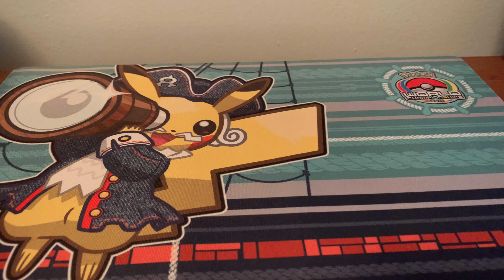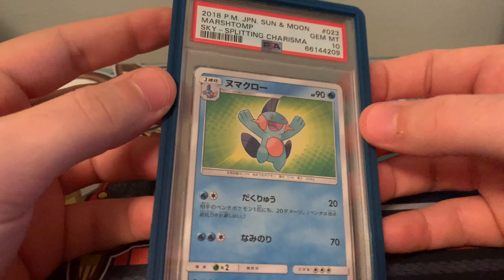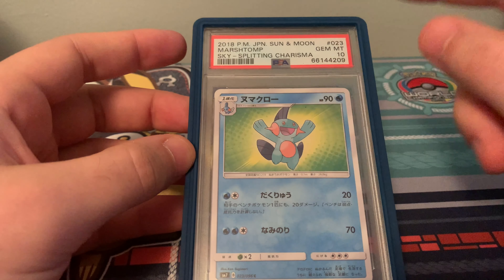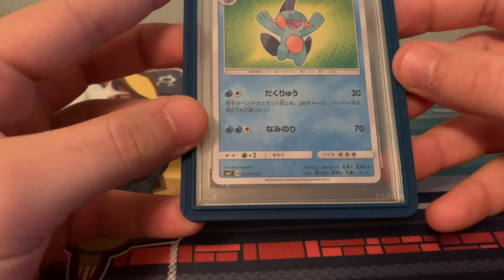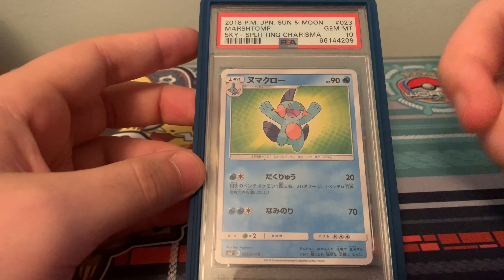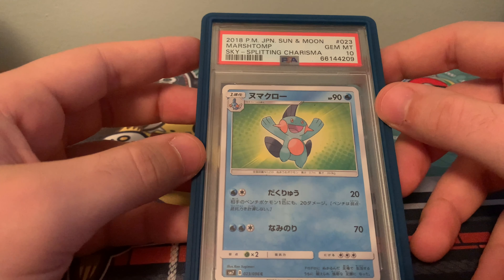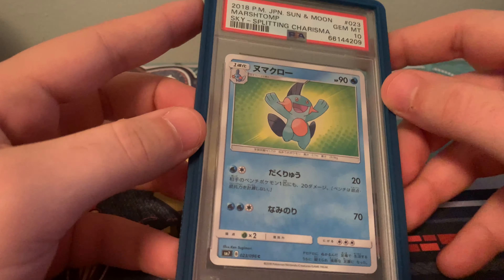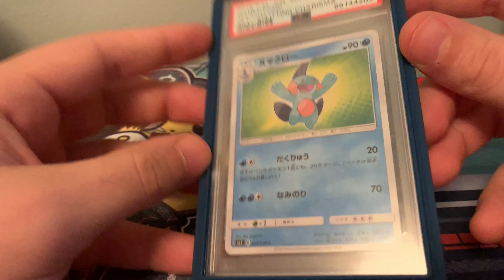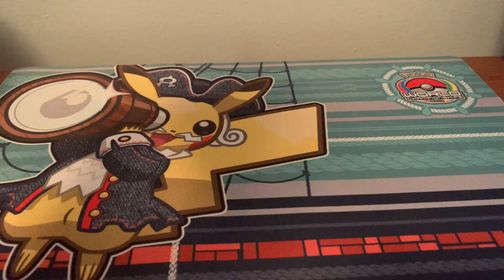Next up, I call this my least favorite Marshtomp, even though it's a fine card. It's kind of a reprint of that earlier Marshtomp, by Ken Sugimori. I wonder if he even had anything to do with this or if they just took his art and put it on a green background. Pretty lazy Marshtomp — but I needed it for the collection. It's from Skysplitting Charisma, Gem Mint 10, graded myself. It is a Pop 2, of which I have both.